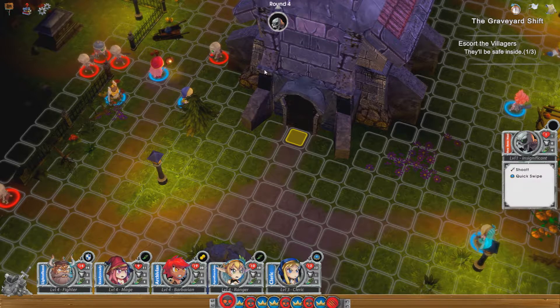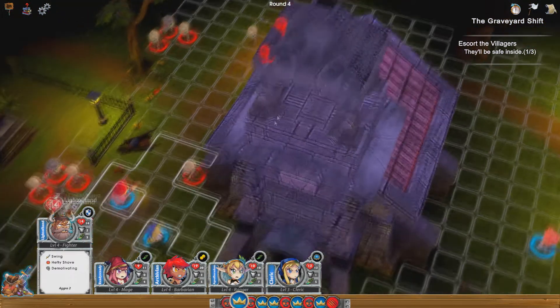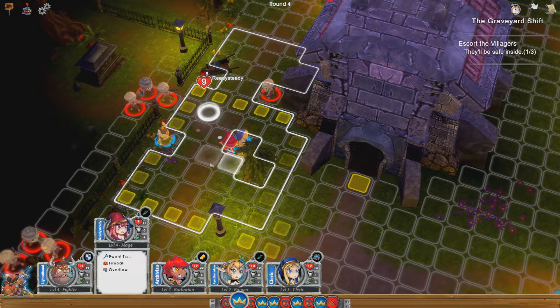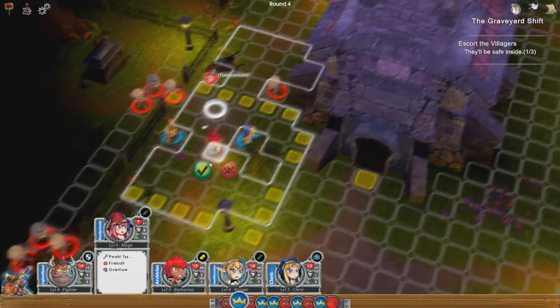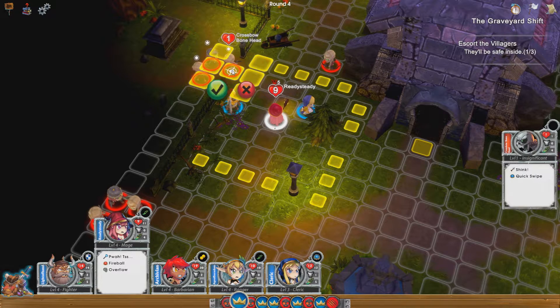Is that a lot of enemies up there? Let's have a look — yeah it is. Who shall I move first? I'm going to move her to a place where she can do a bit of damage before she goes. I want her to be next to her but also do a bit of damage, so I'm going to cast that to there.